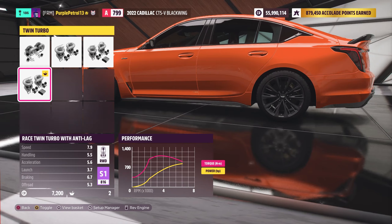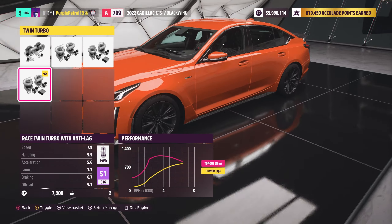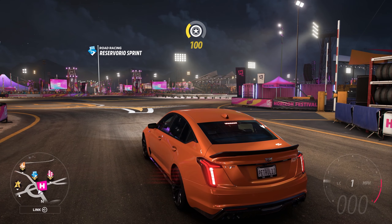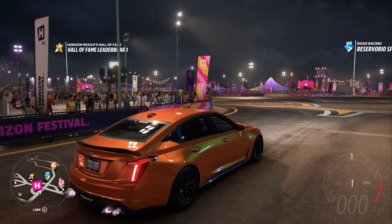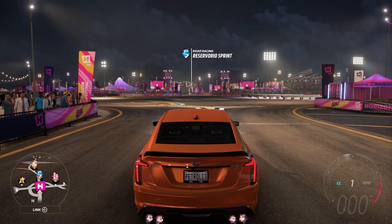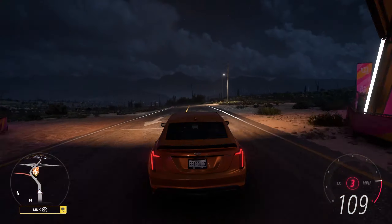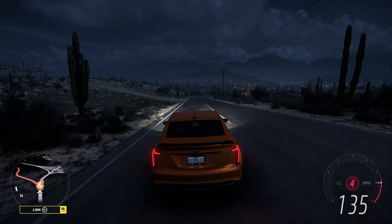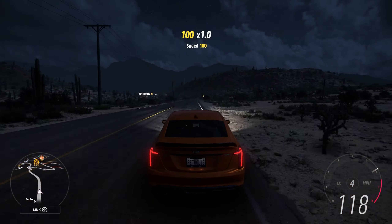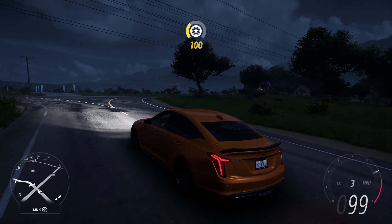We might throw the twin turbos on in a minute just to test the anti-lag, but I wouldn't necessarily want to leave it like that — I think it's cool with the supercharged V8. If you equip twin turbos and fit these ones, you can get anti-lag on it. The flames are quite ridiculous, and it does help that it's night time so we can see them. Let's try some launch control as well — it's such a simple feature but the Forza community cannot get over it. It just doesn't sound right though with the turbos, so I am going to have to put the supercharger back on.